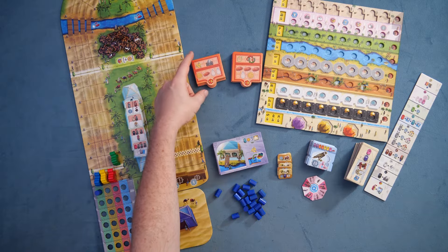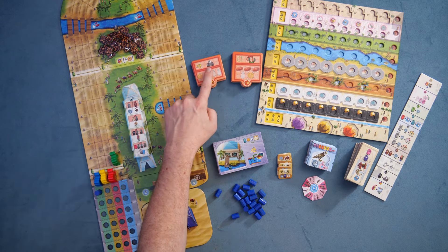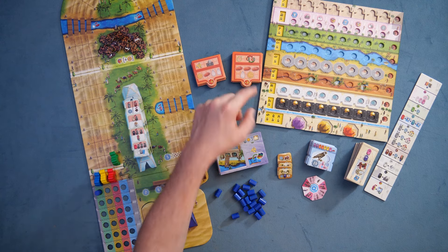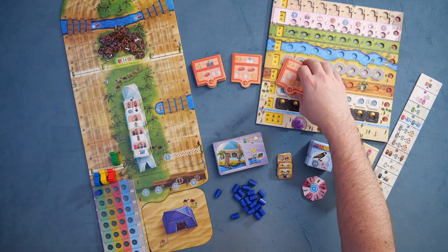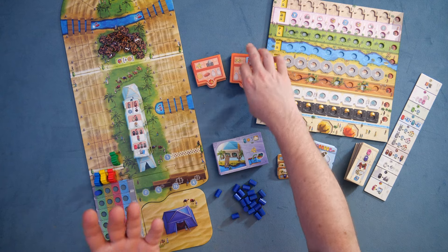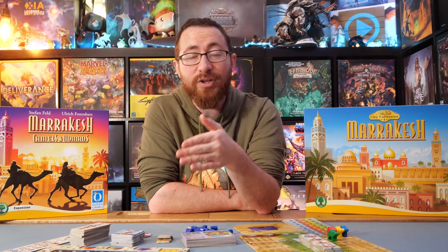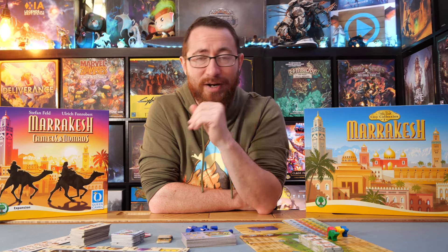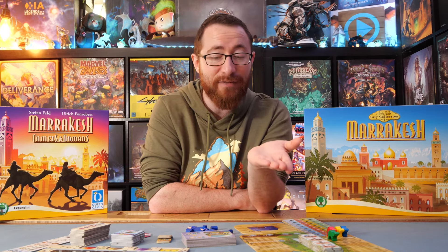These provisions tiles give you additional benefits in the game — for example, this one lets you move up the temple track on the black side, and this one lets you, once per season at the beginning of every turn, swap in one Keshi for a different color. They all have different abilities, giving you different things in exchange for the higher upkeep cost. It's a module you can add in — you take one basic, one medium, one hard tile, mix them in, and it gives you an additional way to have higher maintenance costs but with additional benefits.